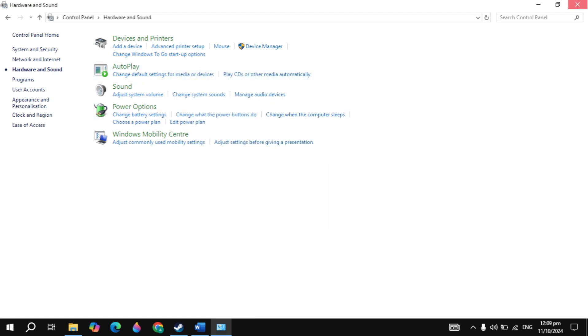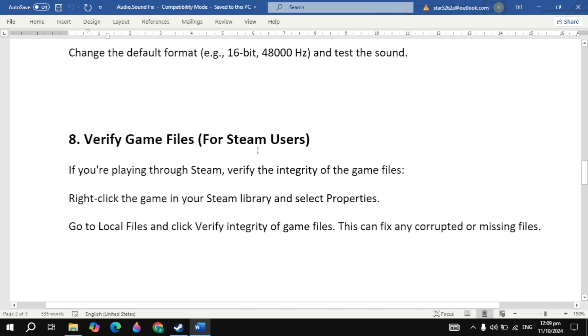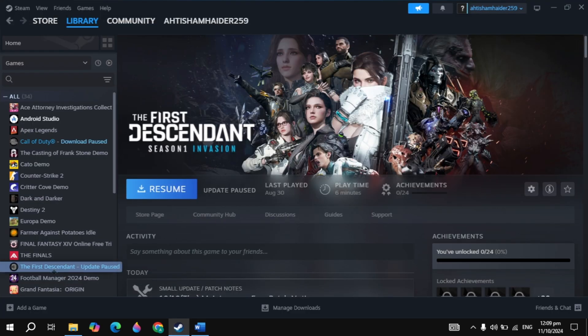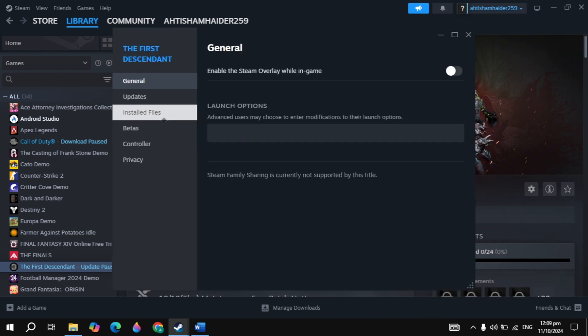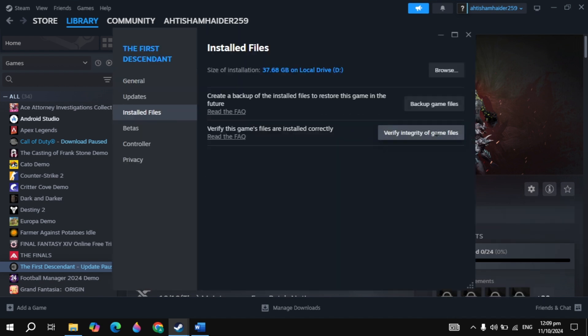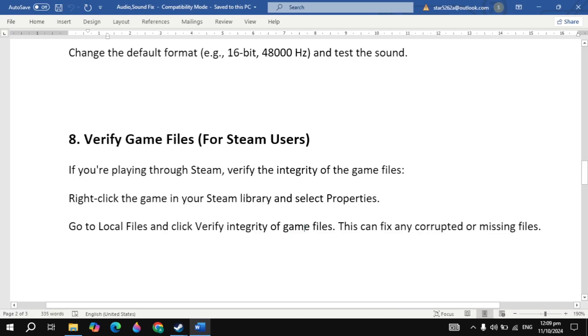If your problem is still not fixed, the next solution is to verify game files. Open Steam, go to your game properties, click on 'Local Files', then click 'Verify integrity of game files'. It will take some time, so just wait. Then restart your PC, launch the game, and check.